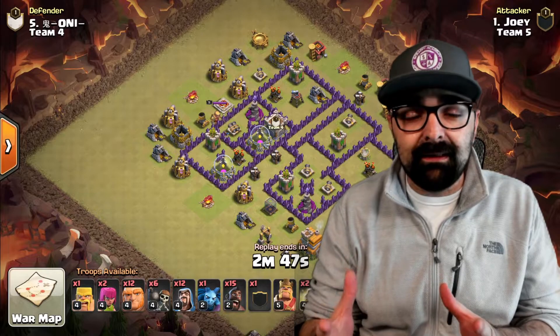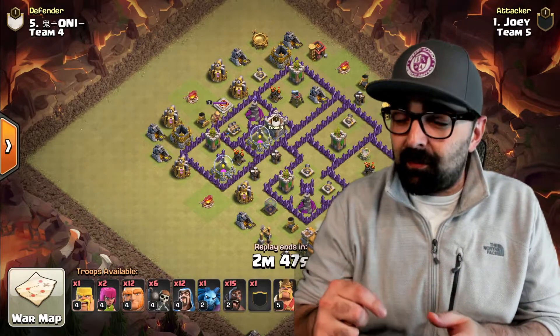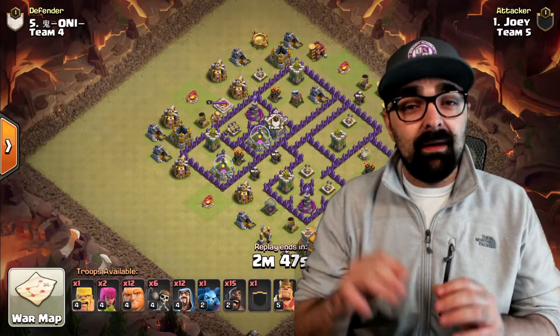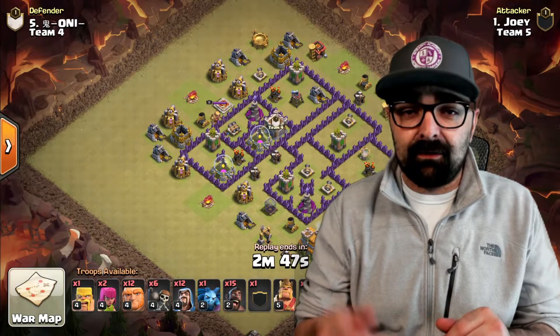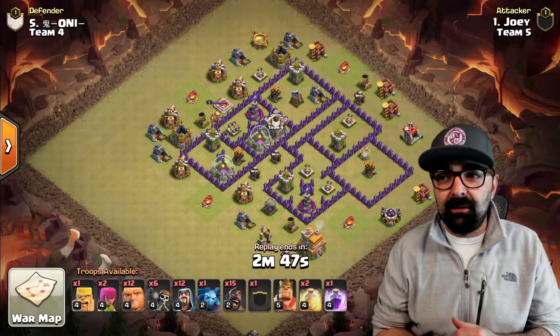Because of those rules, it comes up with really interesting and effective attacks. Also, if you keep a spell and do not use it, you actually get extra points for it — it's called swagging a spell. So today we're going to look at some really effective Town Hall 7 attacks. Let's get started. Let me make myself a little bit smaller and we're going to start right here with Joey.